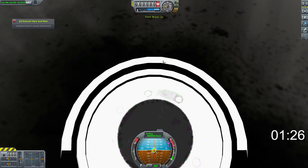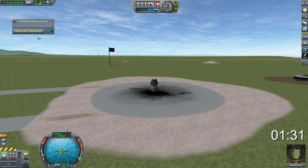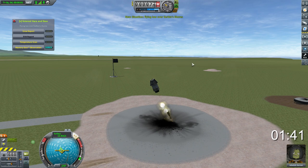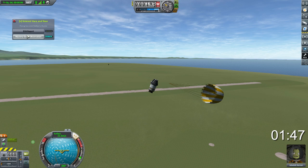We'll pick up any science we can — the new temperature scan obviously needs to be grabbed. Now we're going to launch over and land on the crawlerway, which is essentially its own biome, meaning we can pick up a few more science points there. You may be wondering why I've spammed goo units and temperature gauges all over the command pod — basically, we don't have any time to transmit. We're racing the clock, so we just want to grab all this stuff and return it instantly.